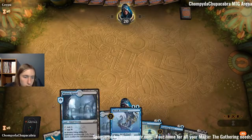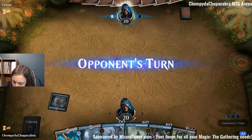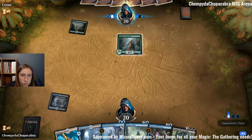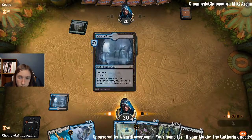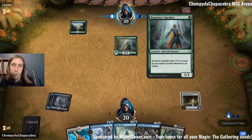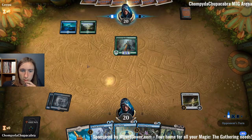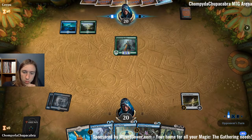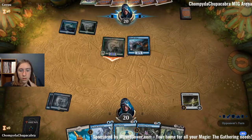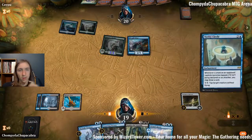I like this hand, I think. This Reliquary Tower and Merfolk Trickster don't mix but it's better. Alright, looks like we're playing against Merfolk — this is going to be an interesting matchup. Not easy but interesting.